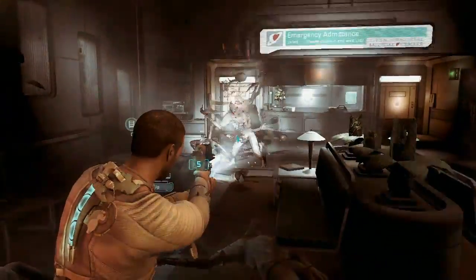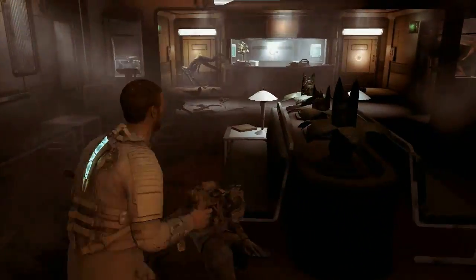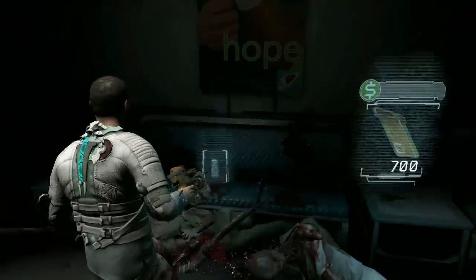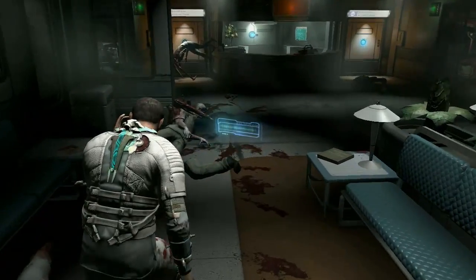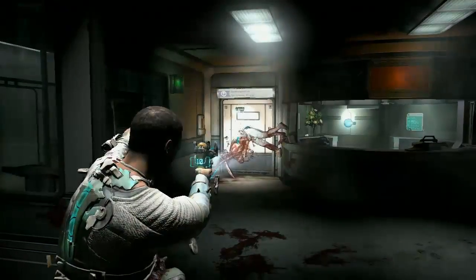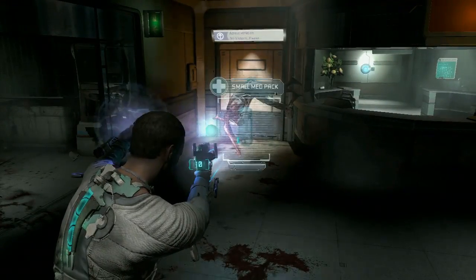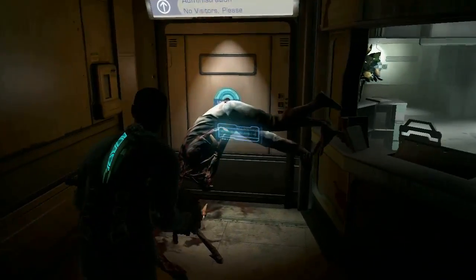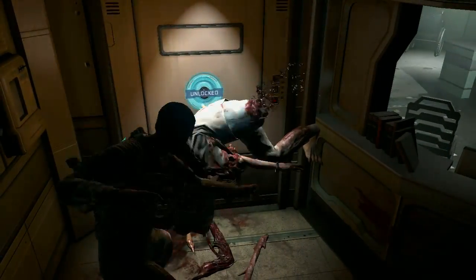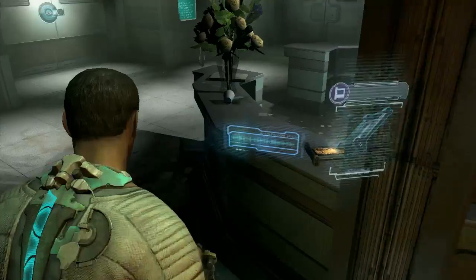Another difference between this one and the first one: in Dead Space 1, I ran out of inventory slots super fast. In Dead Space 2, I had to work to run out of inventory slots. There are so many different guns and types of ammo, and you can only hold 25. In the first game I'd run out carrying just two guns, but in this one, my first playthrough with three guns, I never ran out of inventory once the whole playthrough. They're a little more liberal with how much you can carry.